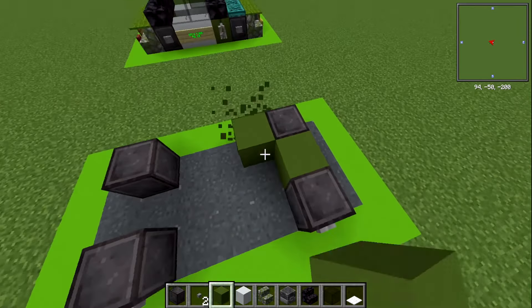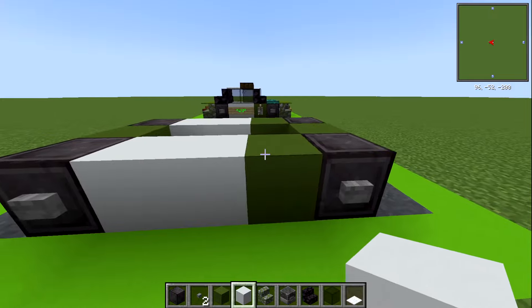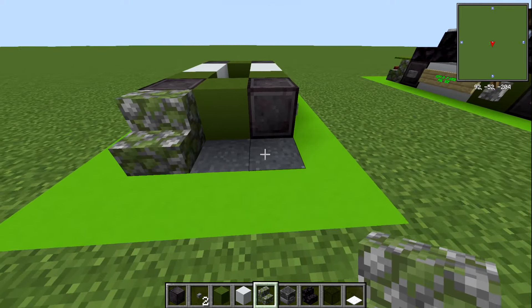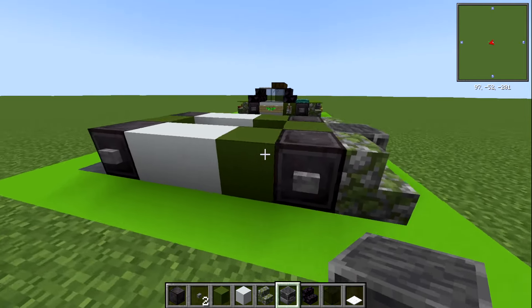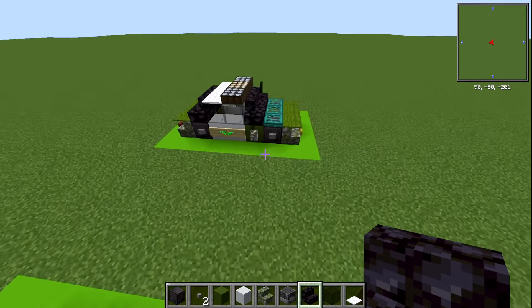With your green concrete we're going to have a green concrete block in between at the front, one at the back, and also one in the back piece right here. With your white concrete we're going to have two of those just on the sides. At the front we're going to have just two cobblestone stairs down here with a blast furnace as your engine block right in the middle of those. And at the back we're just going to have three mossy cobblestone stairs across the back.